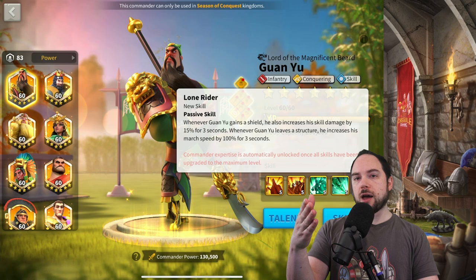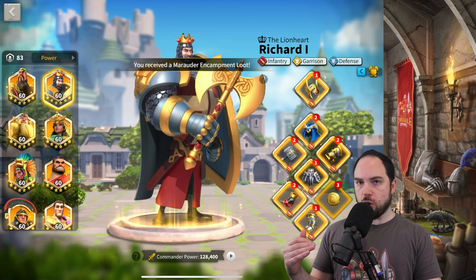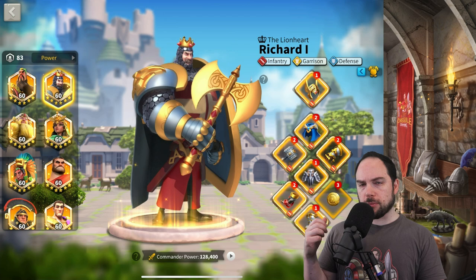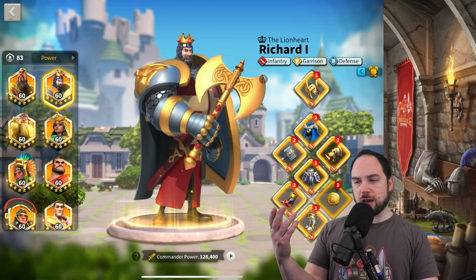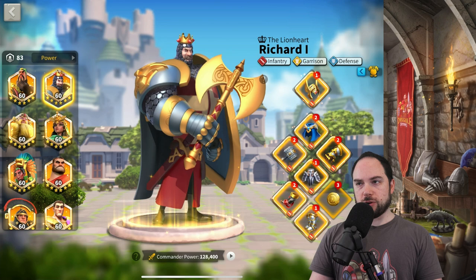Richard I: I'm using him in Canyon currently with Lucky Coin purely for tankiness. For open field I'm not sure — probably a Dagger to use him as a debuffing commander, and Horn for the other slot since you want to fire off the active skill as fast as possible to keep your march topped off and debuff lots of enemies. Horn and Dagger is what I'd do on Richard I.